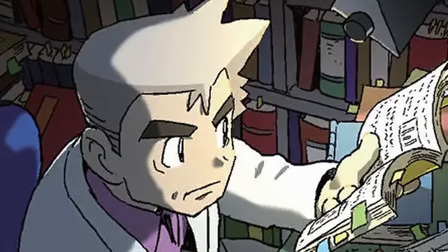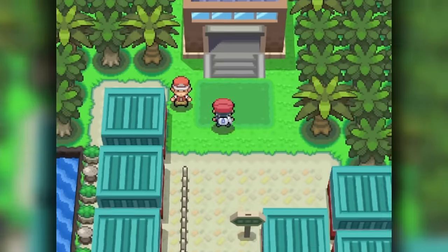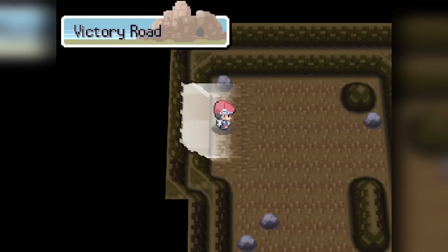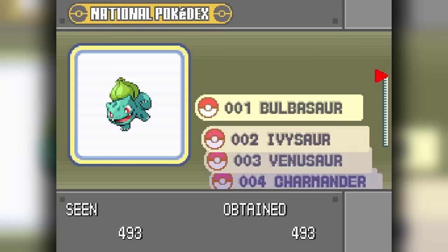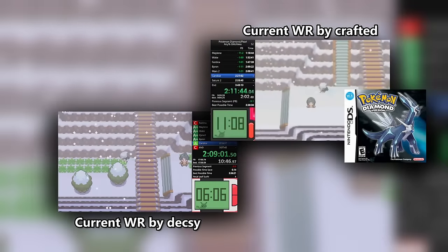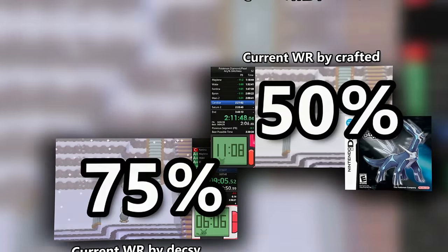Every alternative was investigated: fishing for Shellder requires the Super Rod — which is in the post-game. Lapras requires Surf — in Victory Road. Castform from the Trophy Garden needs the National Dex. So we need to do a full Platinum speedrun until we reach snow. Platinum is the game of choice here, as the speedrun is slightly in the lead while also featuring a solid 25% higher chance of encountering Ice types. The goal is to plan an optimal route without RNG manipulation, which means accounting for a non-manipulated Chimchar.